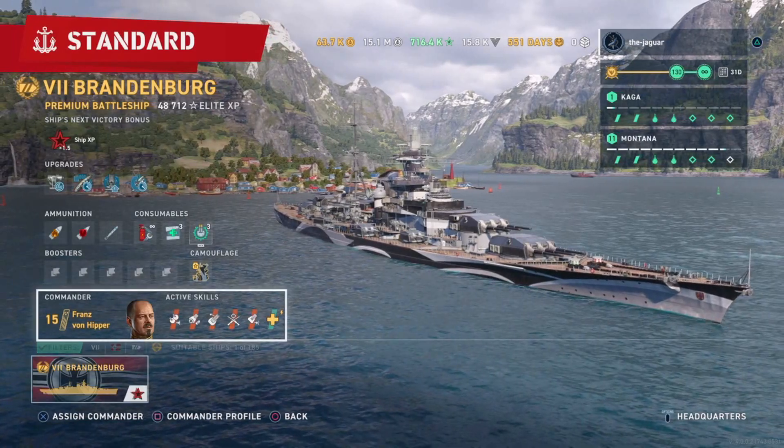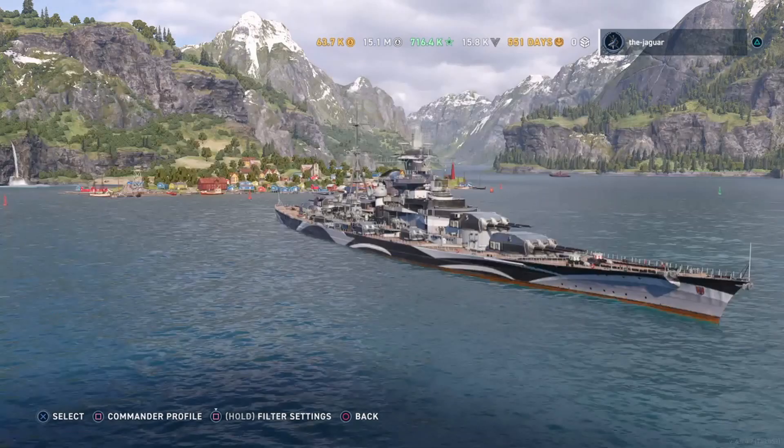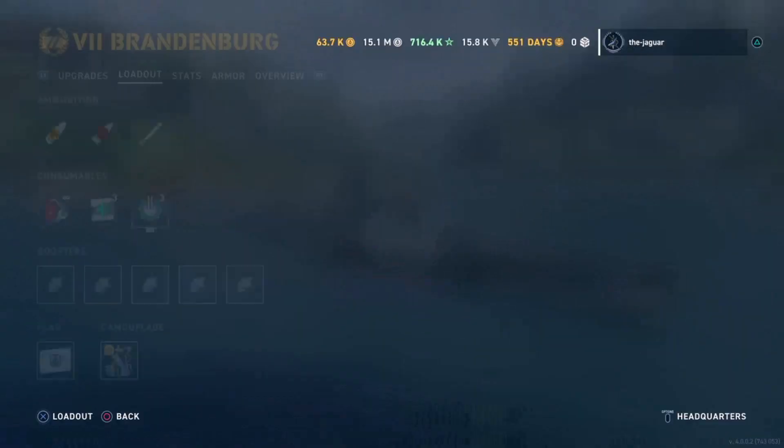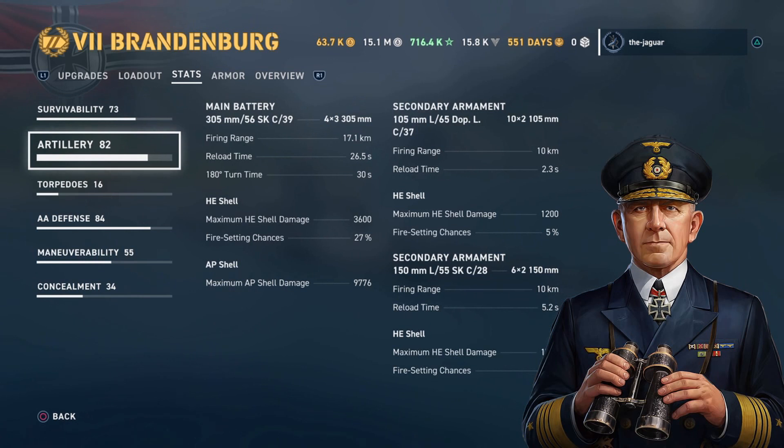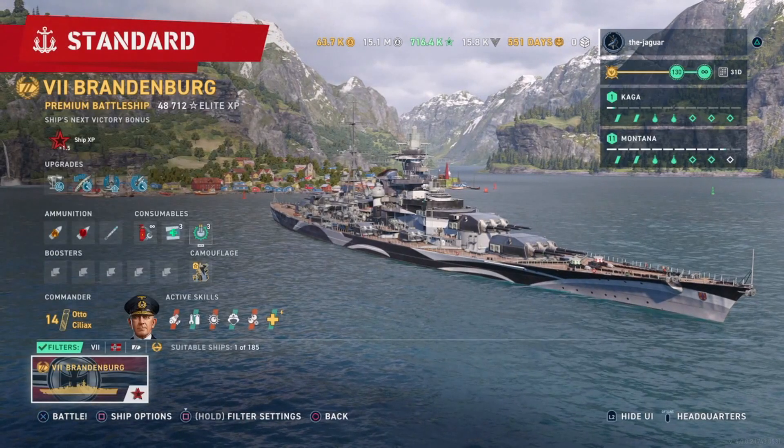With Ciliax: same hit points, and artillery firing range goes down to 17.1 kilometers. Reload time is 26 seconds. HE shell damage is still 3,600, but maximum AP shell damage goes down to 9,776. However, the secondary firing range has gone up to 10 kilometers, so you do gain there with Ciliax.